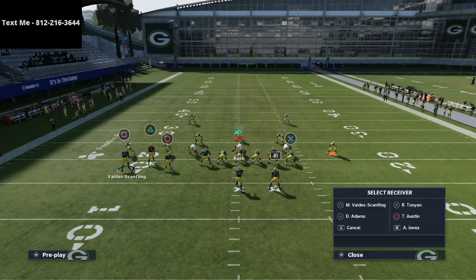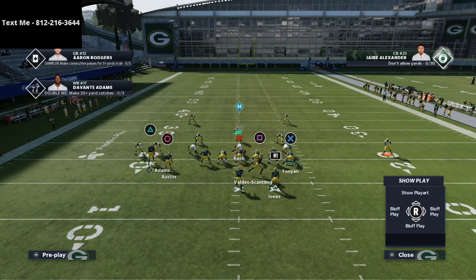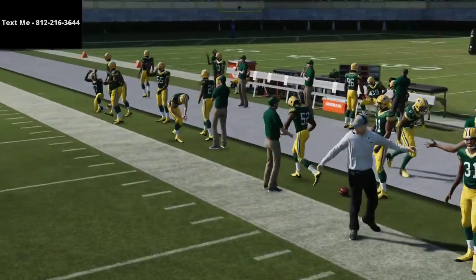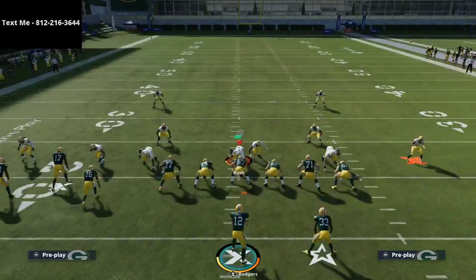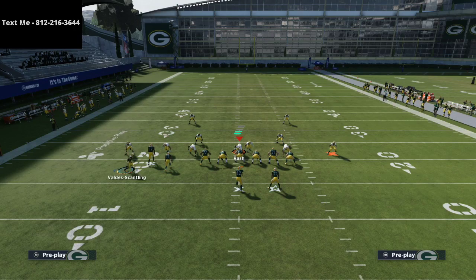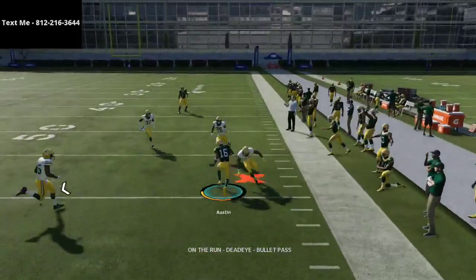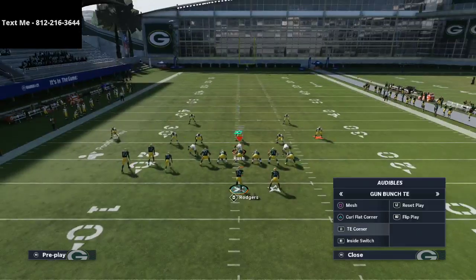Looking at Cover 4 through a different lens — with no route adjustment on the right side, just the corner route to Vada Scantling, snapping in this little pocket — sometimes that corner route will actually get over the top of the quarter zone. There are route manipulation options to get that open. It's also very difficult for them to take care of both the circle receiver on the drag and the square receiver on the post route at the same time.